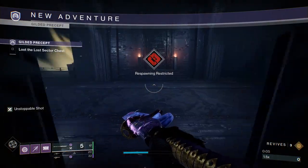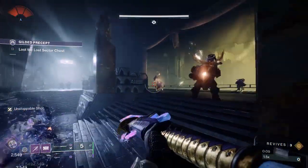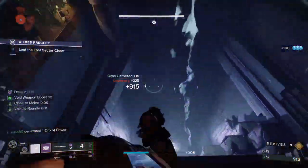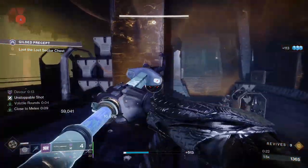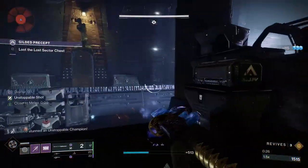First thing you're going to want to do when you enter here is proc your devour by throwing a grenade at this group of ads. When you get that devour, you'll be able to easily rampage through these ads. Typically I'd say double melee and finish them to get invis, but there aren't many ads in here and these guys are super squishy. One glaive is not quite enough to finish, and two of them actually just kills them — so that's no problem at all.